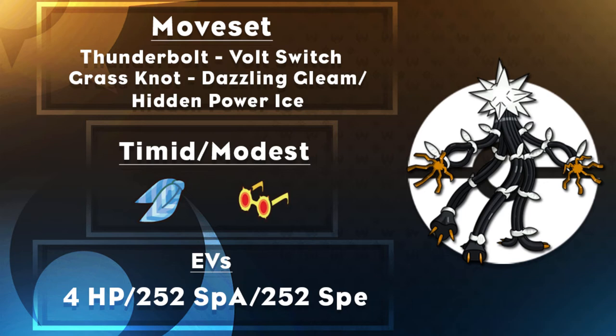The first potential moveset runs Thunderbolt, Volt Switch, Grass Knot, and either Dazzling Gleam or Hidden Power Ice. The nature is Timid or Modest depending on preference, with EVs of 4 HP, max Special Attack, max Speed. You can hold either Choice Scarf or Choice Specs. Choice Scarf lets you outspeed a lot and still get that plus one Special Attack boost from Beast Boost after each KO. Choice Specs lets you just plow through things. At the end of the day it comes down to whether you want more Speed or more damage.